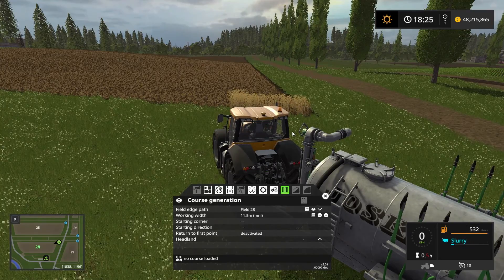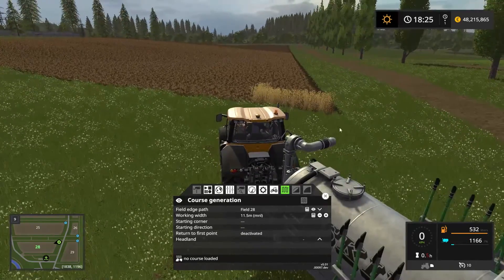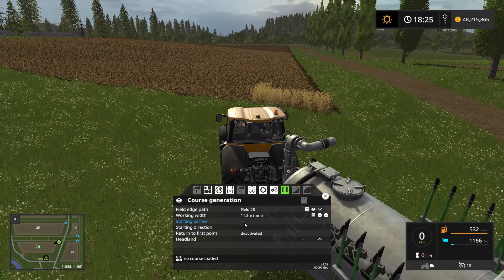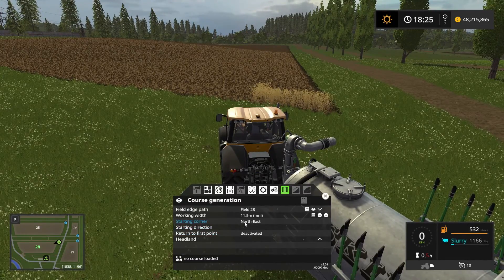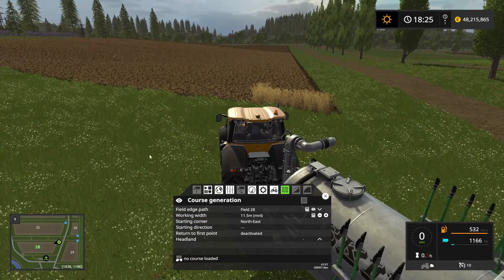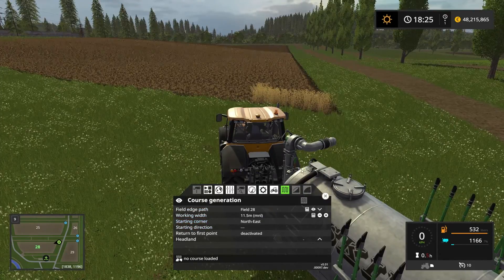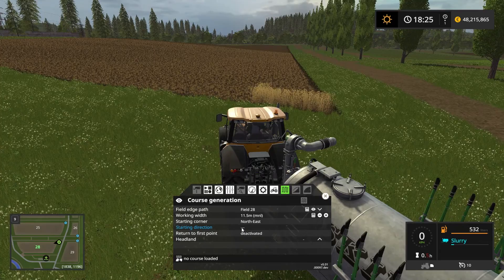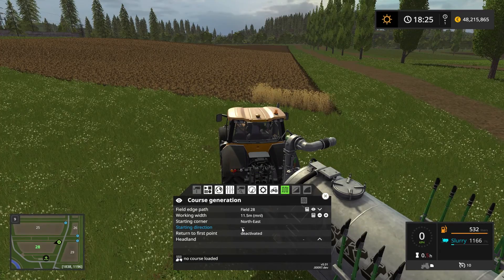The starting corner for this course will be the furthest most northern corner and the furthest most eastern corner, so we want to be on northeast for this one. Remember we have north, east, south and west, so northeast is the corner that we want to start in, which is this corner right here. And our starting direction that we're going to drive is west.